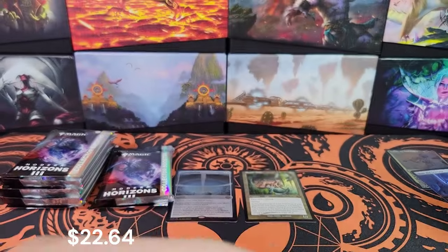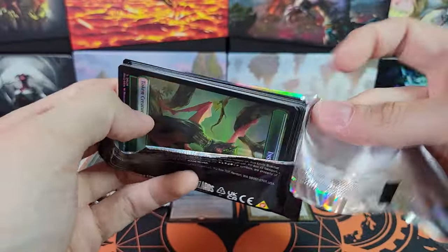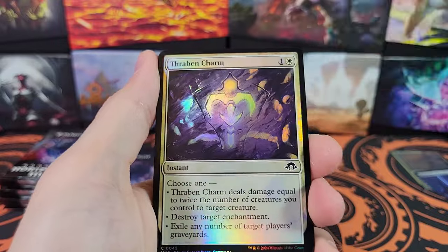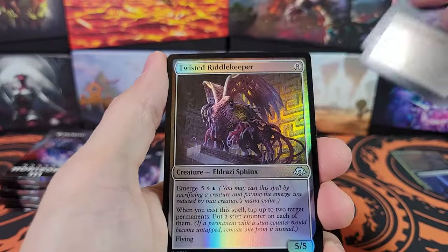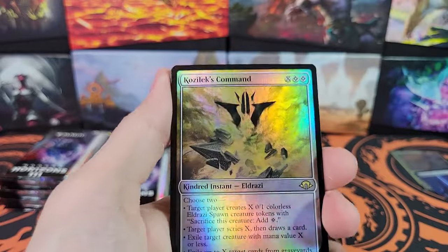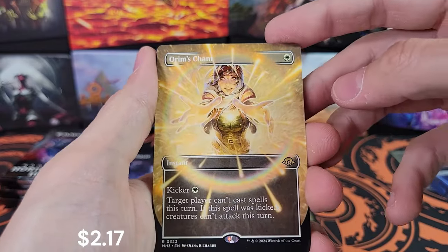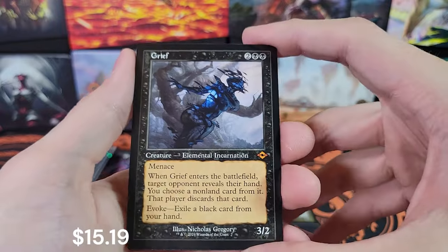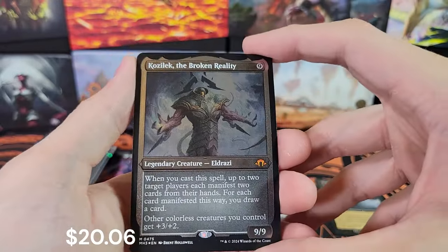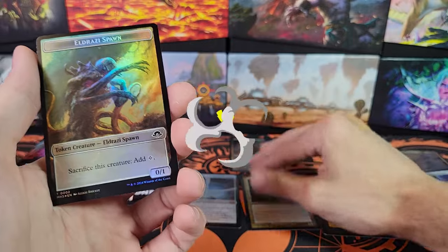Chthonian Nightmare. Petrifying Meddler, Tranquil Landscape, Thraben Charm, Quest for the Necropolis. Skoa and Slingang Lieutenant. Now the goods — Kozilek's Command. Got a Lazotep Quarry, Orym's Chant, Grief — very nice. Retro Modern Horizons 2, and a Foil Etched Kozilek. That's pretty darn cool — very, very cool.